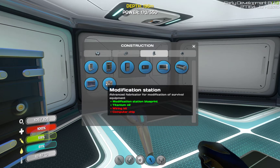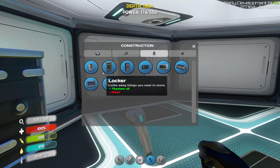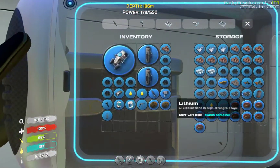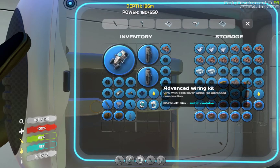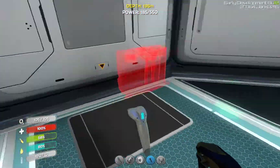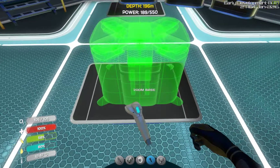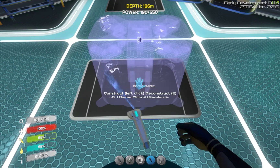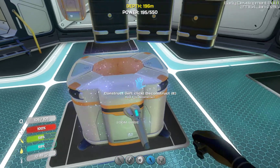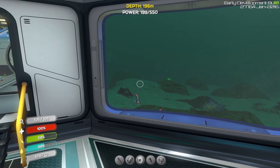Advanced fabricator for modification of survival equipment! Wiring kit and computer chip — wiring kit, yes please! That looks like a good spot for it. Anyways, we will do some modifications next time, I guess. So take care — I will see you next time. Peace.